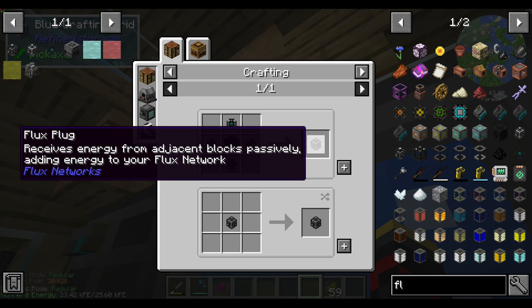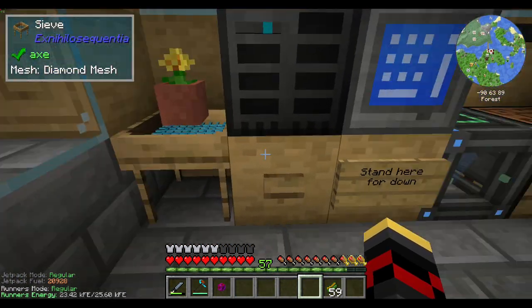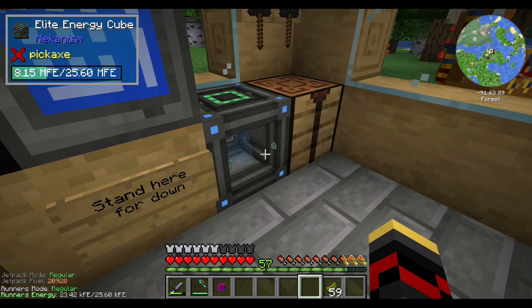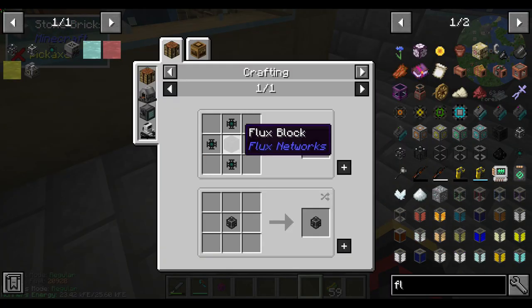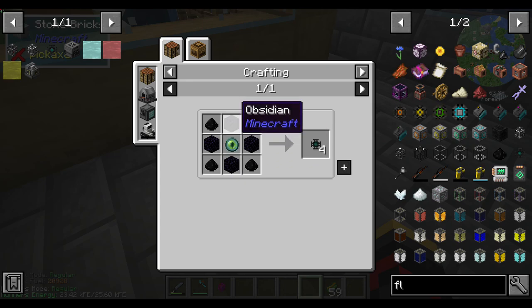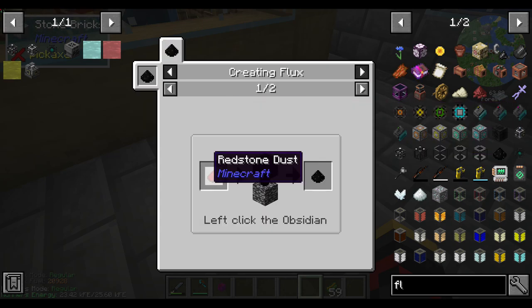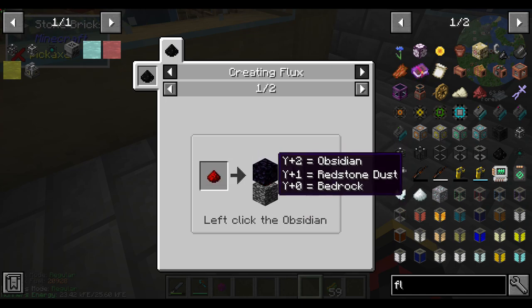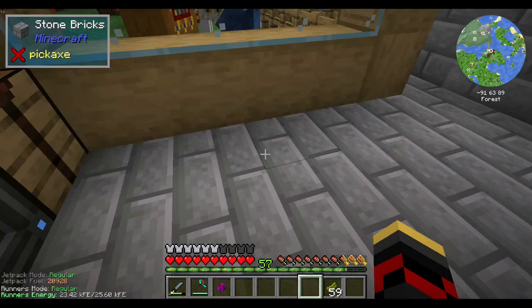So in order to get the flux plug, which takes energy from outside a machine and into the network, you need a flux block — or flux chorus. This is the basic foundation of the mod; kind of expensive actually. Flux dust is basically crushing redstone on bedrock or obsidian, or you can use a flux block if you want to make it portable.